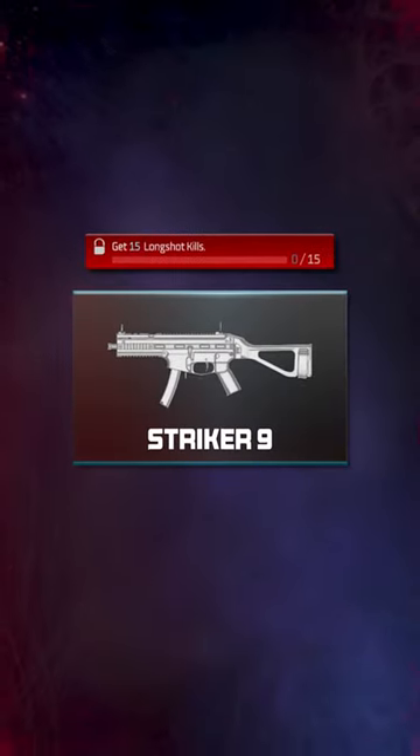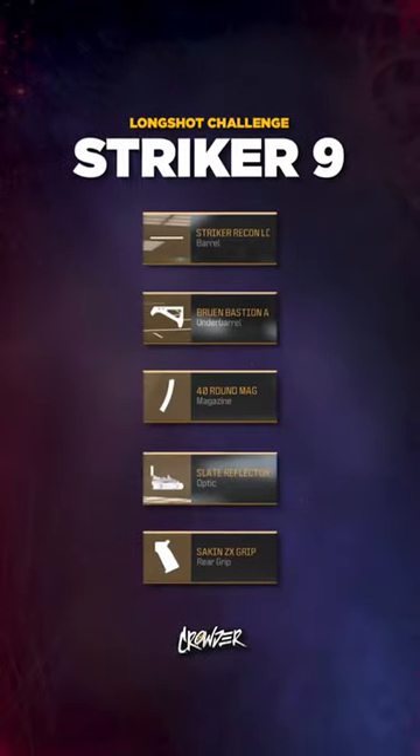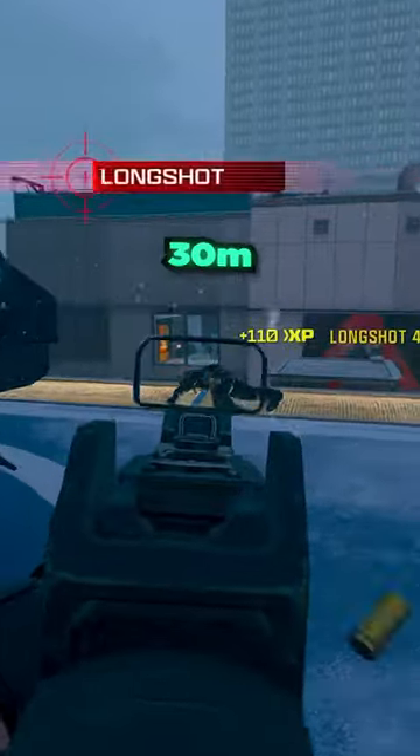The Striker 9: long shots. Hardcore dom — camp high traffic lanes and use this range build. Each kill has to be 30 meters to count.